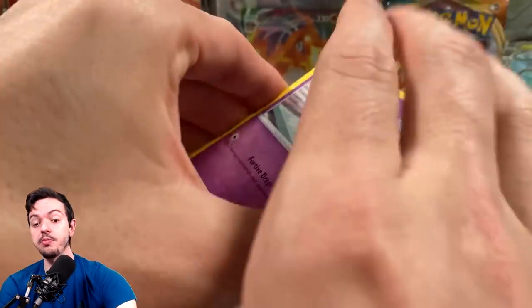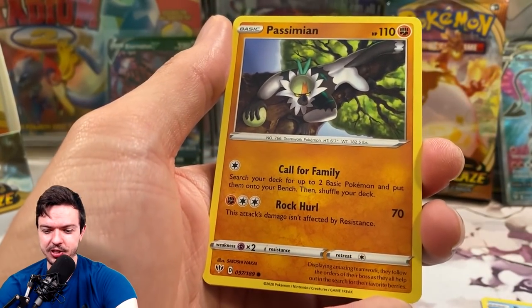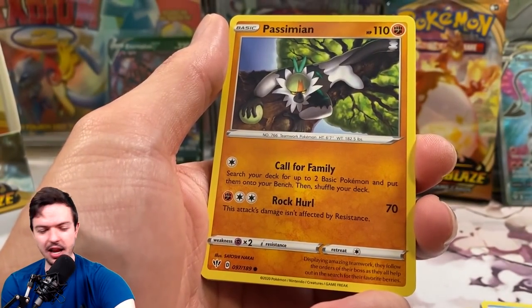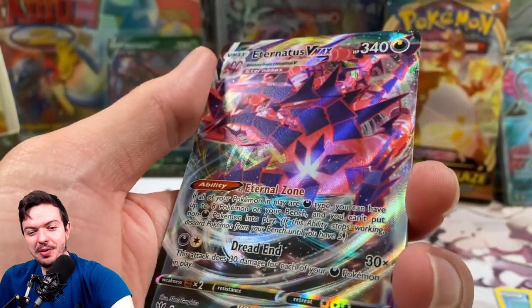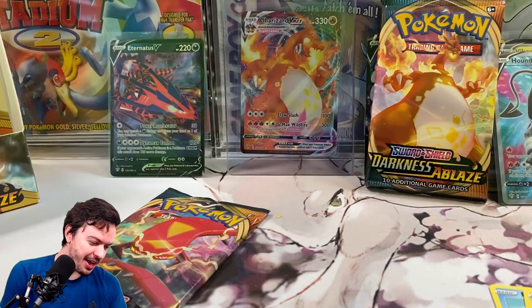I mean I'm still going to get it graded but it's not going to be a 10 — the centering kind of hurt me a little bit. See what we got out here. Maybe this is going to be the last hit. Check out this Feebas — it gives me the old Magikarp days vibes, I like that a lot. I don't even really like Feebas like that, but that's fire. Wimpod, Togedemaru, and then the Eternatus VMAX Full Art!